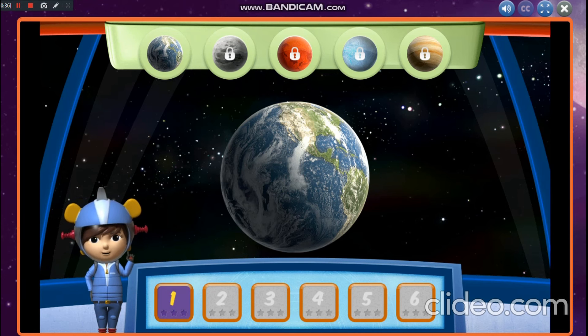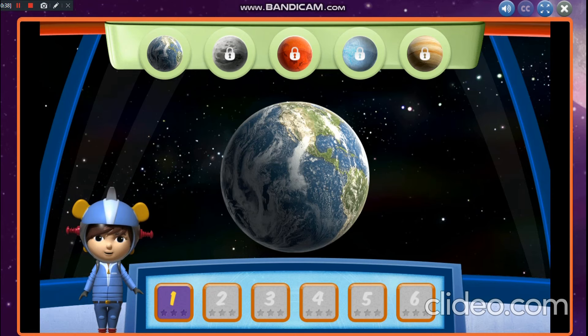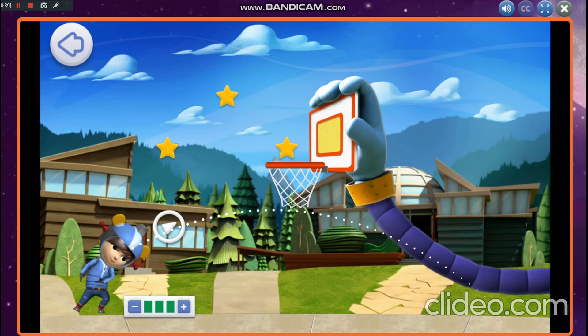Select this button to get started. Earth's a big planet. That means its gravity is pretty strong. So when you throw the ball into the air, it falls down pretty quick. Aim the ball at the net. When you're ready, tap on me to throw the ball.